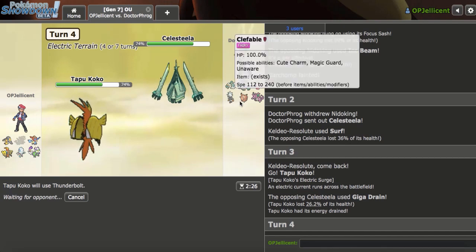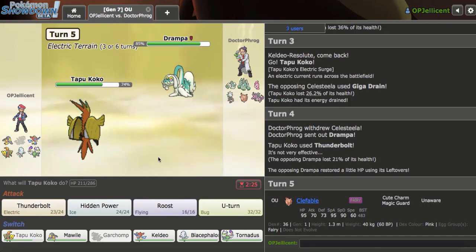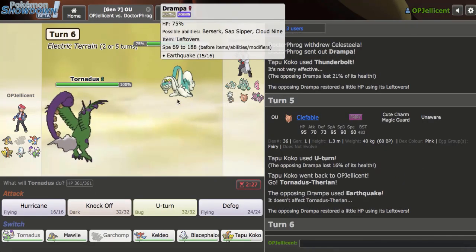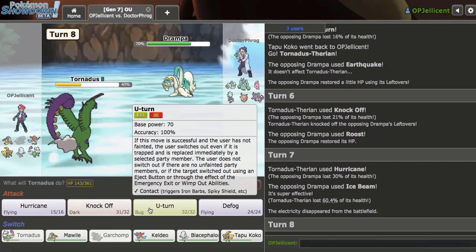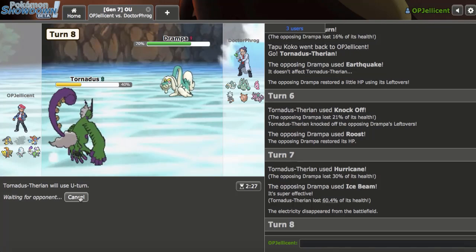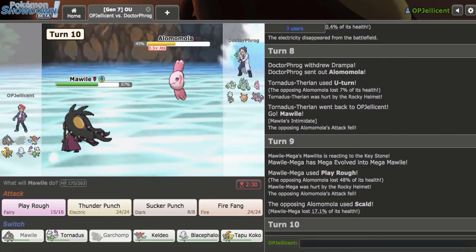I feel like I'm just going to lose to Cosmic Power Clefable - I don't think I beat that thing. How fast is Clef? 60 base, okay, not that fast. This damage is actually great because I want this thing weakened for my Blacephalon. I'll get in Tornadus on the Earthquake - they're actually physical. I'll Knock it off here - this thing gets a Roost, I never even knew that. It's destroying me. Let's U-turn into Keldeo and start to pressure it. I guess here they would Roost, but they actually switched out that turn, which is great.